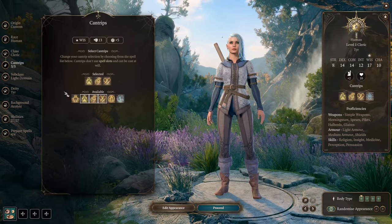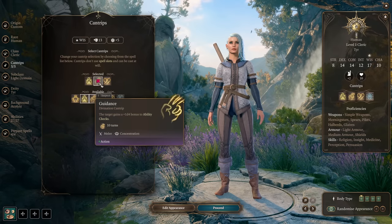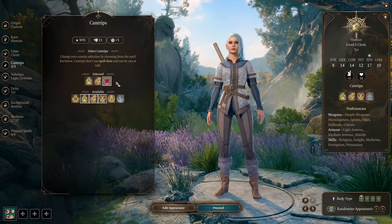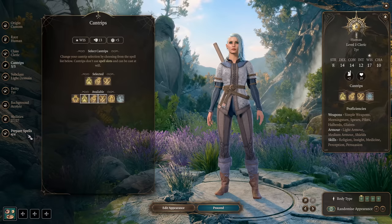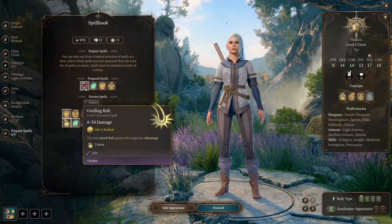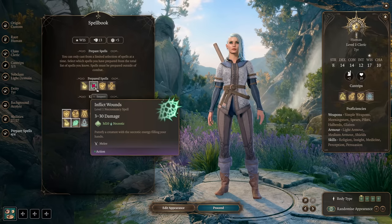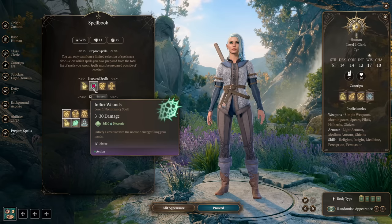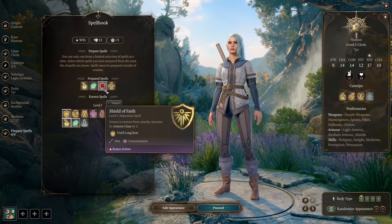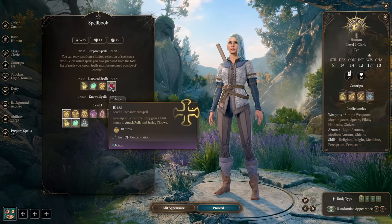Let's talk about our first Cantrips and Spell Choices. For Cantrips, we go with Sacred Flame — our damaging cantrip doing 1d8 Radiant Damage — Guidance to have more chances to succeed on Ability Checks, and Resistance to increase our saving throws if we need them. Most of the time we won't use Resistance though, because it requires concentration and we have a lot of other concentration spells. For our level 1 spells, I recommend: Guiding Bolt (4d6 Radiant Damage ranged attack), Inflict Wounds (3d10 melee damage, great if an enemy is in melee range), Shield of Faith (concentration spell to increase armor class), and Bless (concentration spell that adds 1d4 to attack rolls).